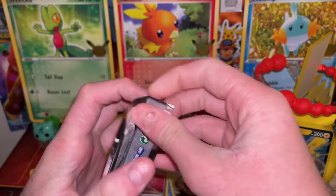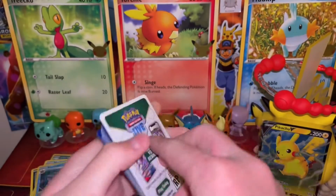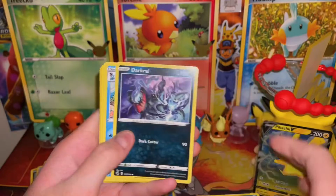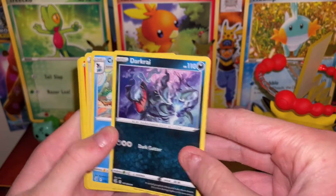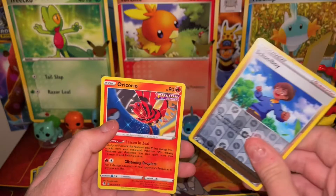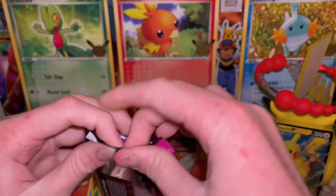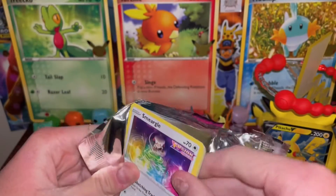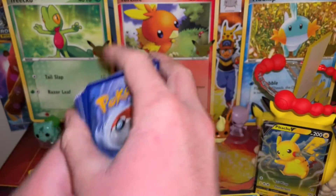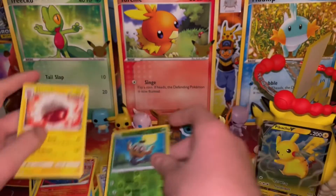We're going to have to pull something great because we only have one ultra rare so far. It's just a white border code — come on, I really want to make this a really good ETB. We have Pansage, Lulu, Pansear, Reverse Schoolboy, and Oricorio. Last pack — can we make this an excellent ETB? We would have to pull something good. It's just a white border code card. We did not pull another ultra rare unfortunately. We have Reverse Phantump and Electrode.